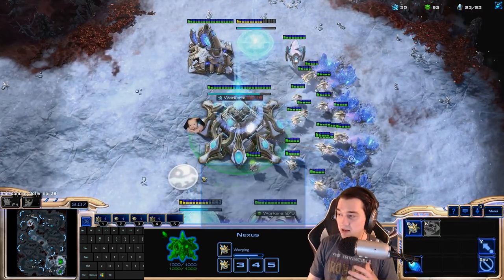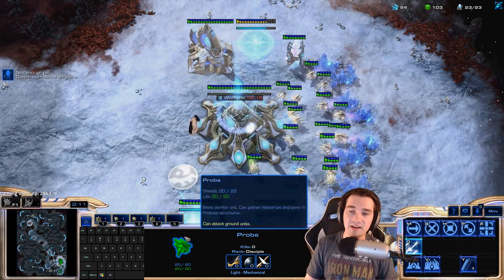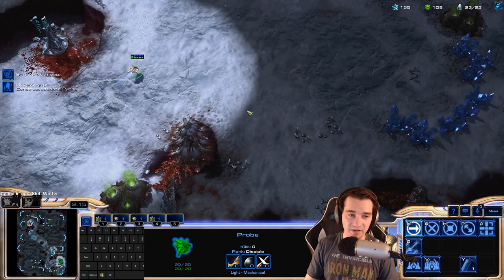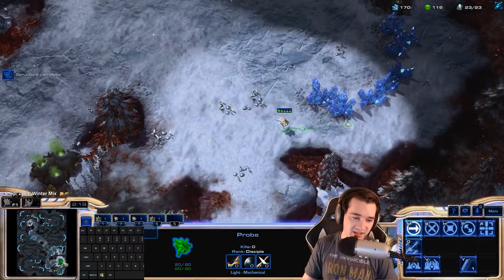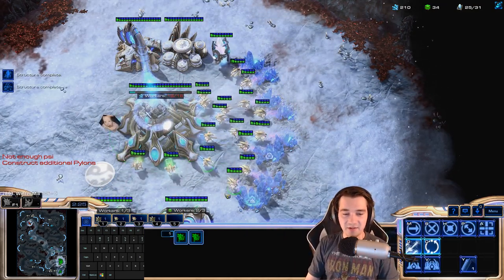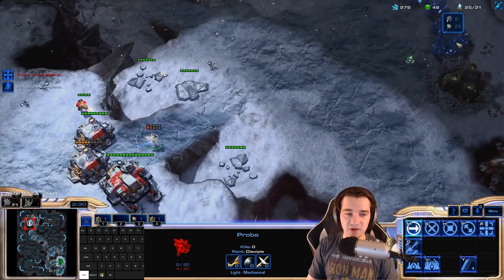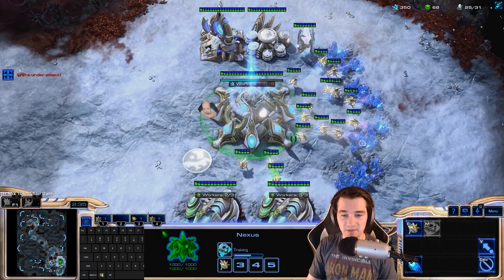I'm going to try to get everything up in a timely manner without being vulnerable. That really starts with getting a Mothership Core early on. I'm going to check if he's building a planetary fortress in my base — it looks like he's building it over here. He's not building a planetary. He does have a marine, but Probius makes it out — not even close, baby.